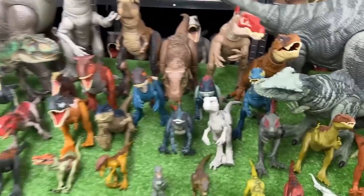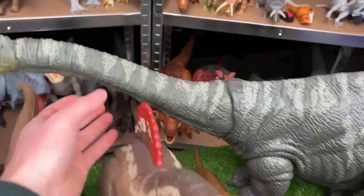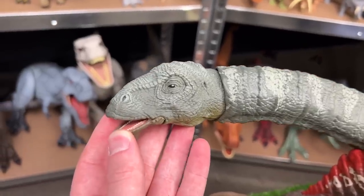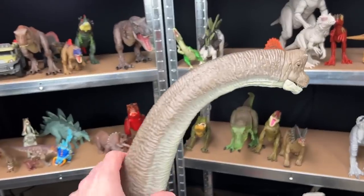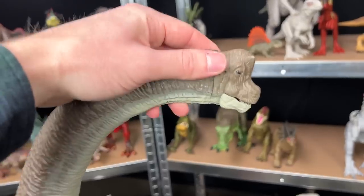Now here is the entire collection standing side by side. And I actually forgot to mention this big dinosaur right here is the Apatosaurus, which is also part of the Saurischian dinosaur classification. As well as this huge Brachiosaurus on the other side, also part of the Saurischian classification.